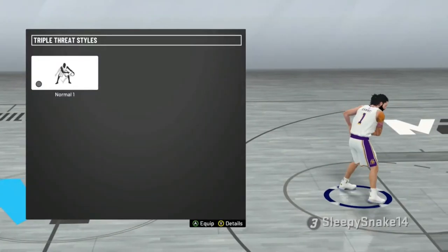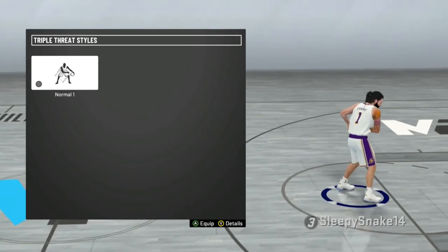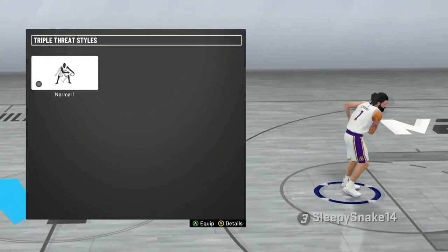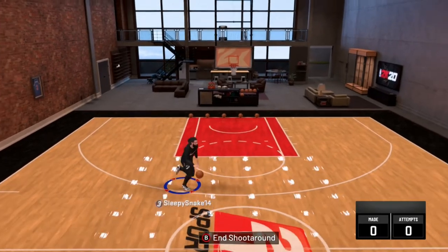For signature styles I use number one because I don't need my triple threat. I also tried the WNBA one on a different player and it seemed pretty good too.